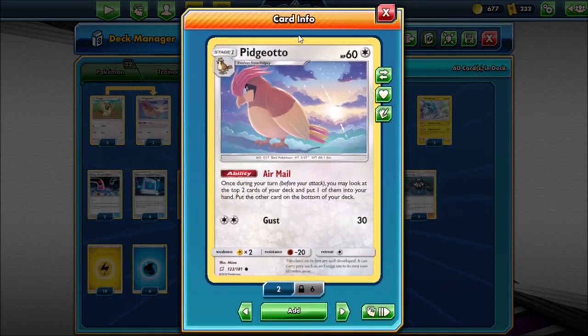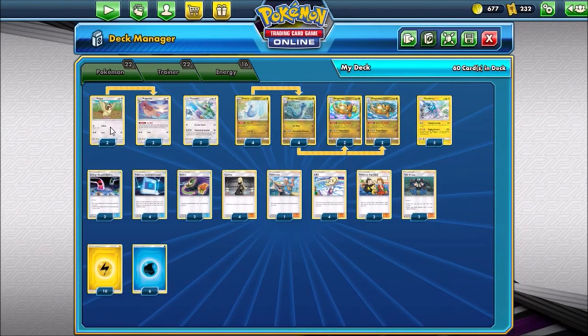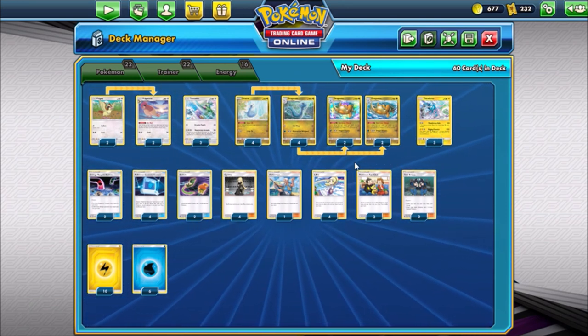We also have Pidgeotto in here - it's actually a really cool card. It has Airmail: once during your turn before you attack, you may look at the top two cards of your deck, put one into your hand and the other on the bottom of your deck. This adds consistency and lets you cycle through cards a little faster. Pidgeotto is a really nice addition to this deck. We're going to do a 2-2 line of that, three of each of the Genies, and the 4-4-4 line - the big thick line of Dragonite.